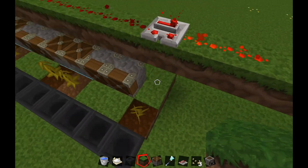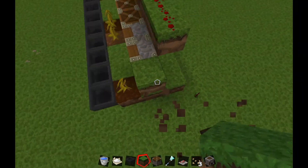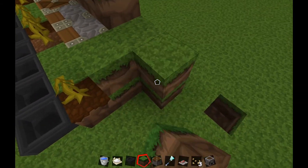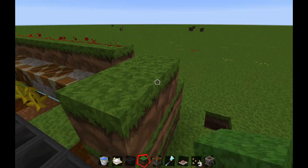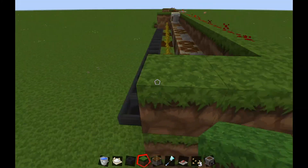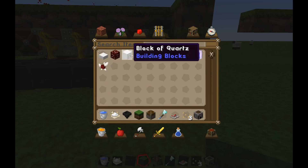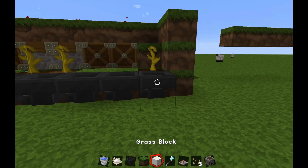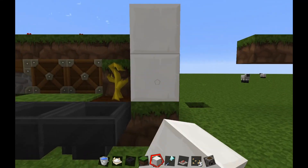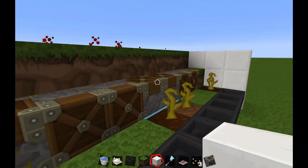Let's continue with the cosmetics. If you want to make it look pretty you can close it up and use anything — you don't have to use dirt or grass. You can use quartz; that's going to look nice. I see everybody uses quartz to make their stuff look nice.